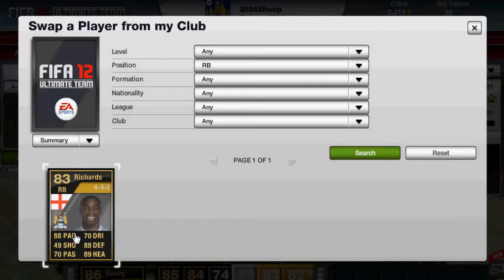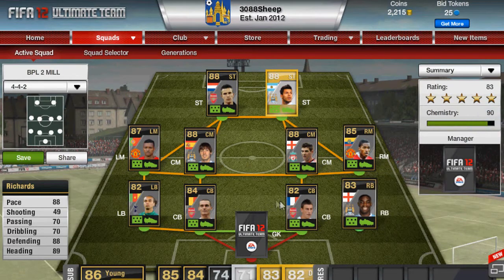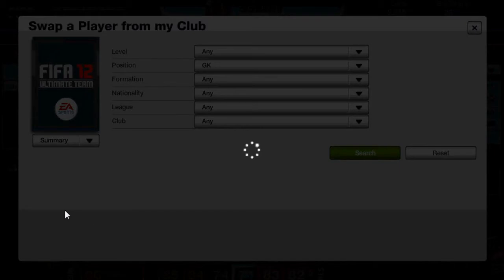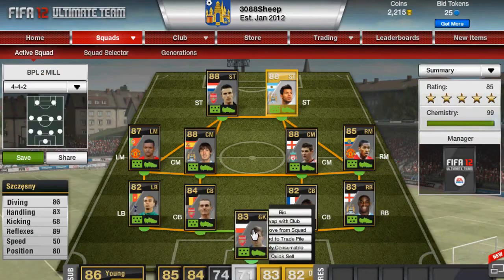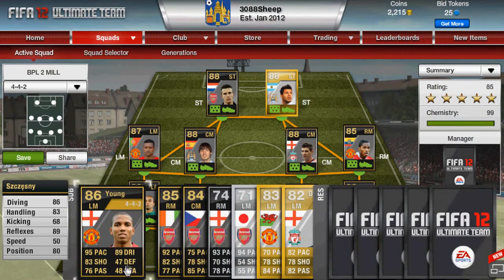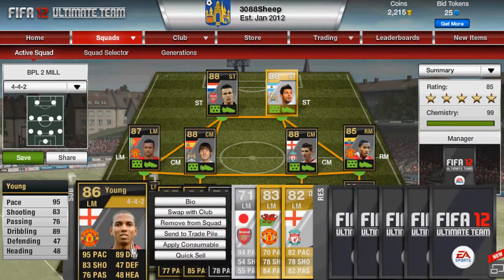At right back we have Richards. He's playing for Manchester City. His main stats are 88 pace, 88 defending and 89 heading. As keeper we have Szczesny playing for Arsenal. His main stats are 87 diving, 89 reflexes and 83 handling. His 4 star skills.